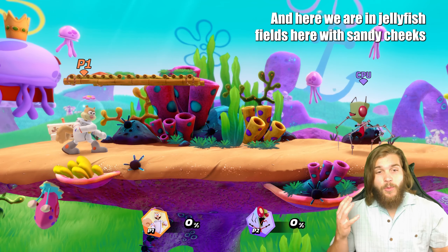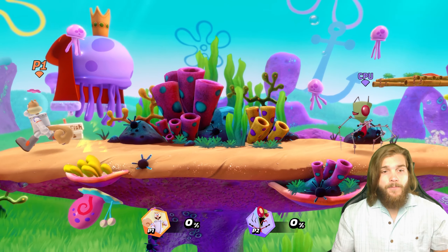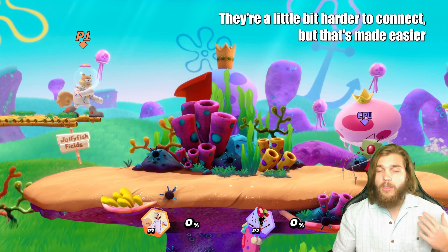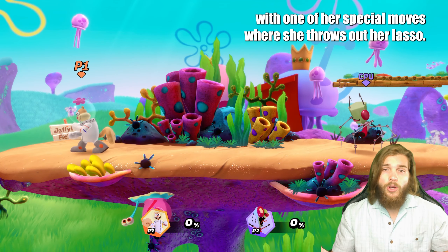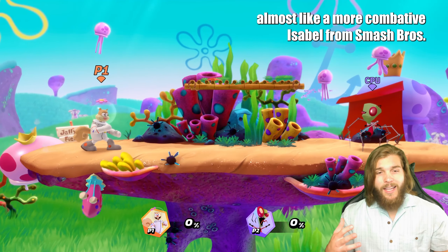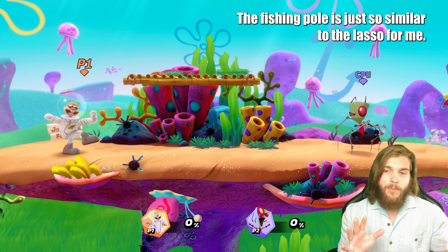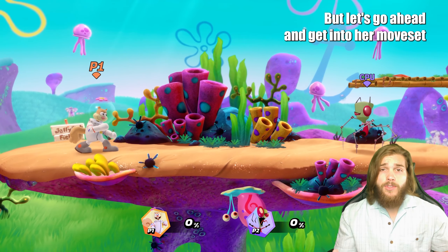Here we are in Jellyfish Fields with Sandy Cheeks, ready to do some practice. On the whole, Sandy has a really good game overall — she's got some strong attacks that do solid damage. They're a little bit harder to connect, but that's made easier with one of her special moves where she throws out her lasso. Overall she's a really interesting character, almost like a more combative Isabelle from Smash Bros — that fishing pole is just so similar to the lasso for me.